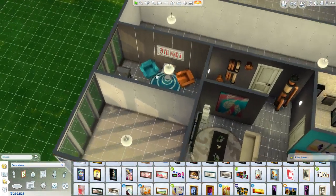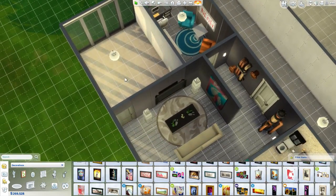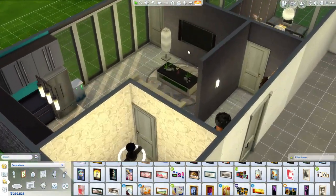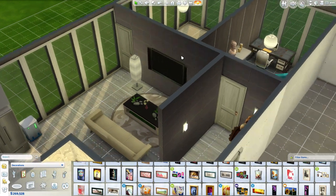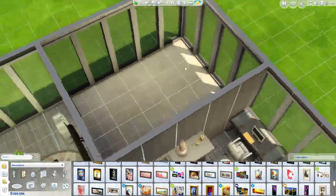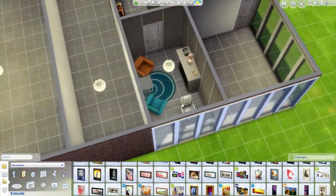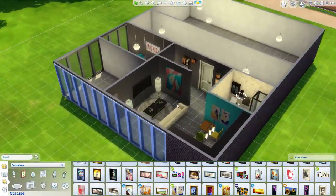I'm going to keep maybe this lighting in here too - it lights up pretty decently. So one more room to do, which is crazy. We've got this apartment going, guys - it's really on its way here. We have plenty of natural light - let's set the time to midday. Now we've got to just make this a bedroom. There are so many cool things for bedrooms coming out in the next pack, so I'm really excited for that.